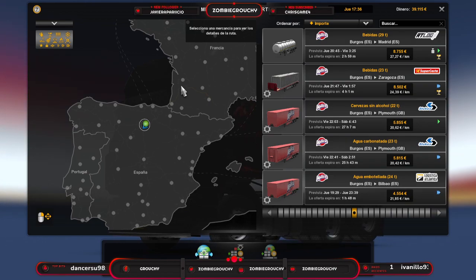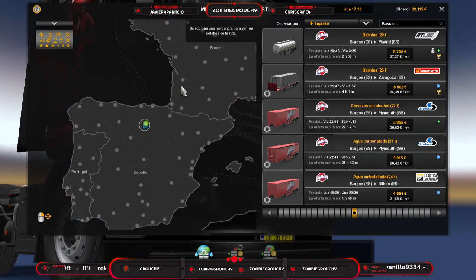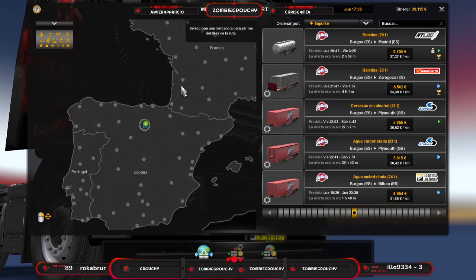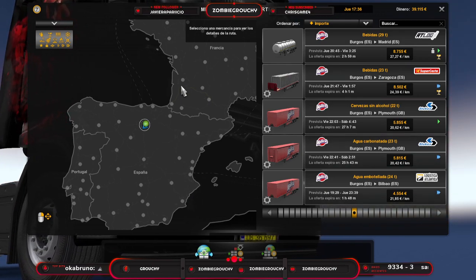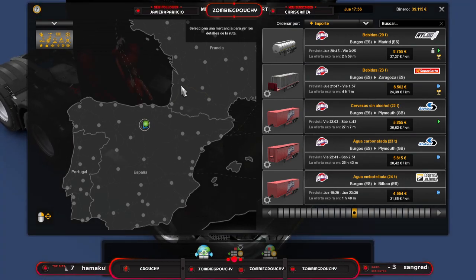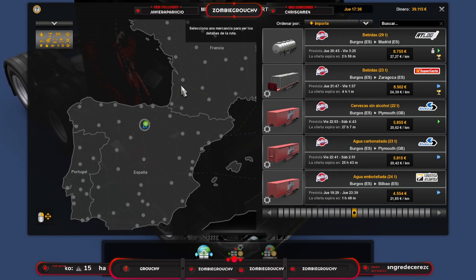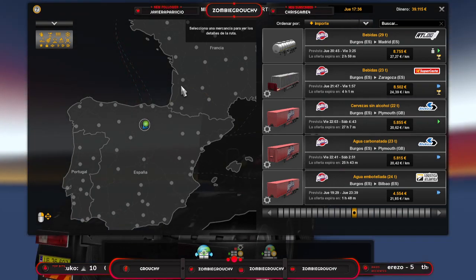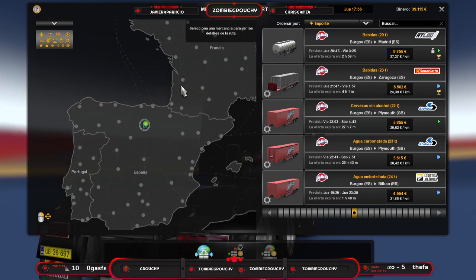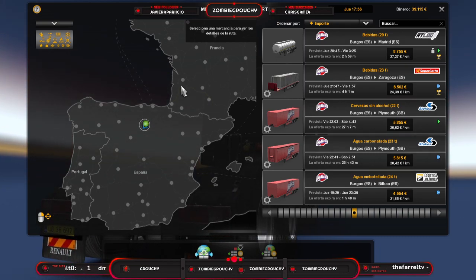Bienvenidos, bienvenidas por fin a Iberia, más conocido como España y Portugal. Muchos años son los que llevamos esperando los aficionados de este videojuego de que nos sacaran por fin el DLC que añadiera España sin tener que tirar de la comunidad de fans como Promods o el señor Mario. Y hoy por fin, 8 de abril del 2021, tenemos con nosotros el DLC de Iberia, amigos y amigas.